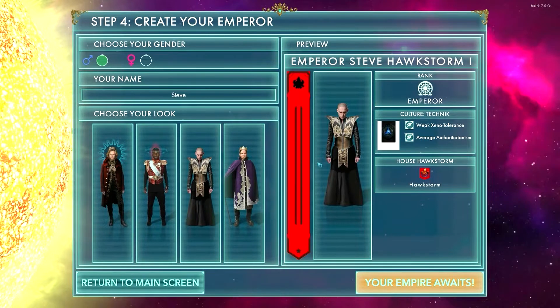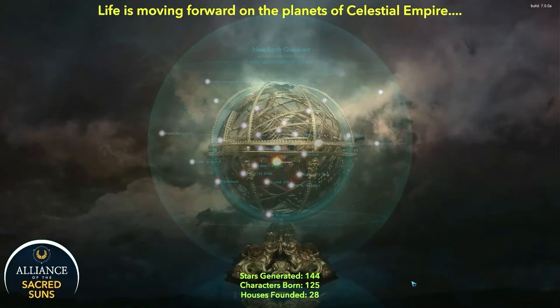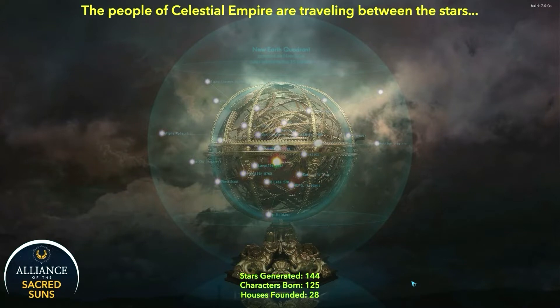As you can see, this is a summary of your selections. Once you're done, this will turn yellow and you'll be able to click 'Your Empire Awaits.' At this point, your galaxy will be generated. It generally takes about a minute or so, depending on the speed of your computer.